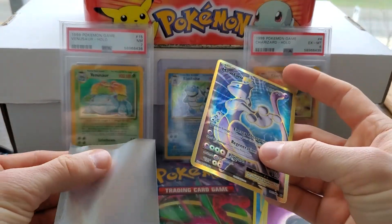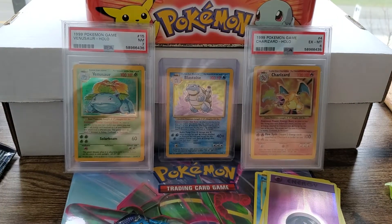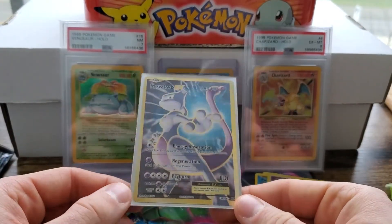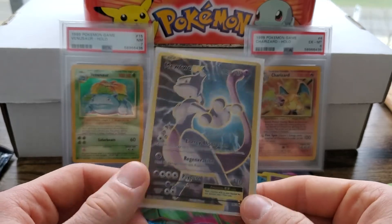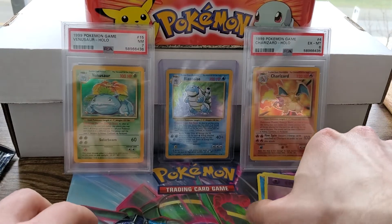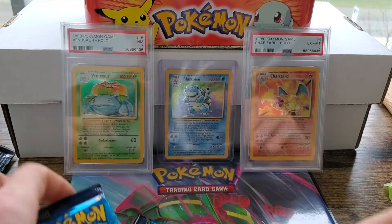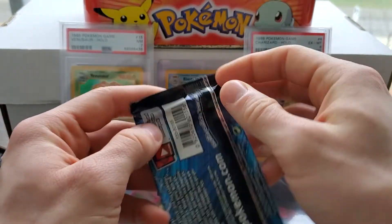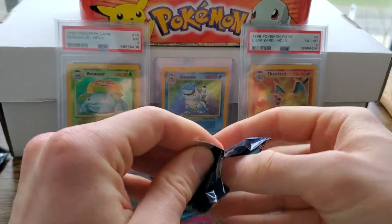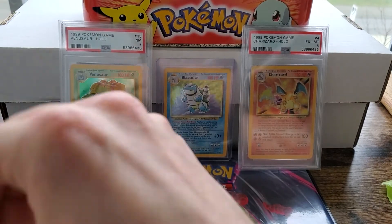Funny story — Mewtwo is my favorite legendary of all time, hands down. On Pokemon Leaf Green when I was little, I had a Mewtwo. Traded it to my buddy, and he deleted his game and saved it thinking that Mewtwo would magically transfer back to my Leaf Green. Super sad. Blastoise Pack Art next — let's see what we can do. The full art Mewtwo EX, man, that is so clean. I am pumped.